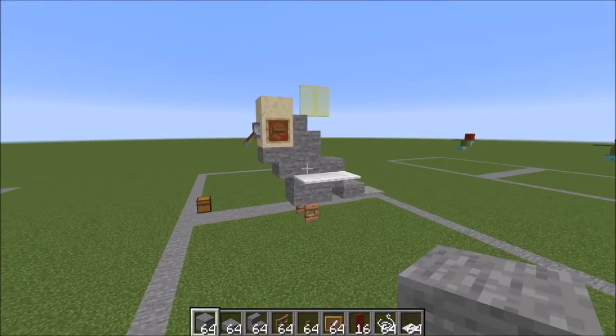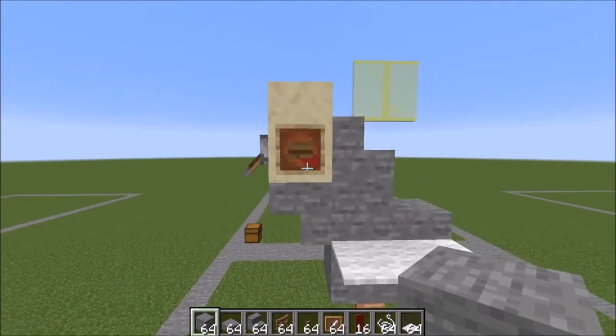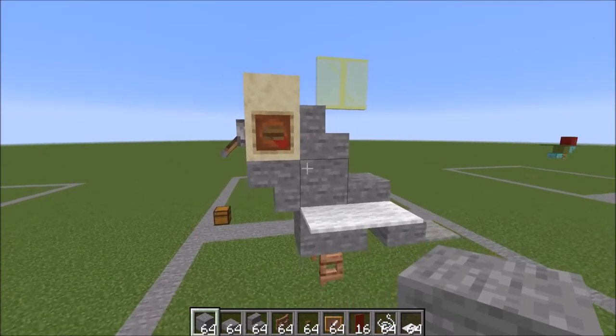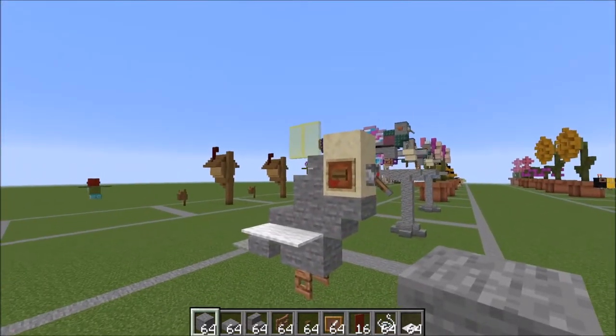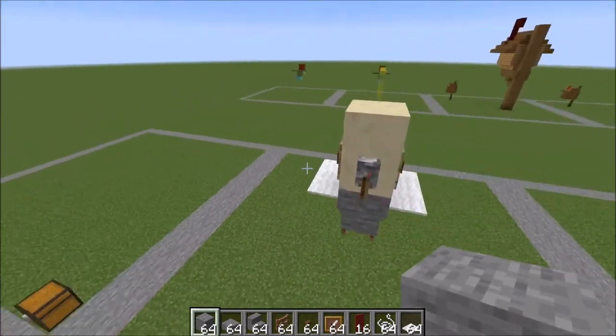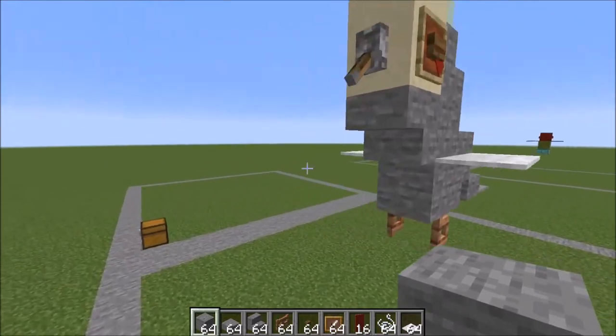Hey guys, it's Bowsie Bowsie here and today we're going to be doing a tutorial on this little cockatiel. I love that I got his little red cheeks in there, super adorable. Here's what he looks like — he's even got the little flick of feathers behind his head, his crest I think that's what it's called. So let's go ahead and get started.